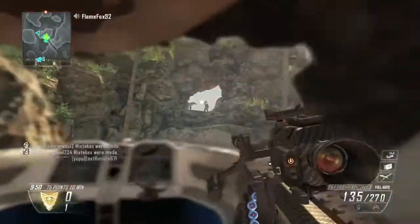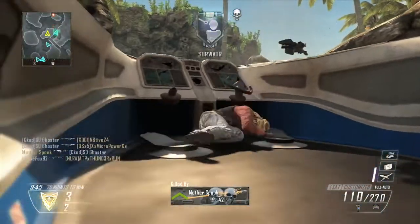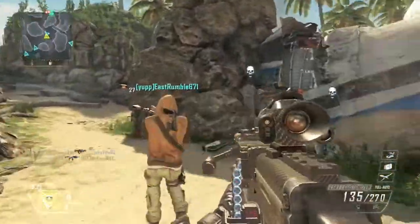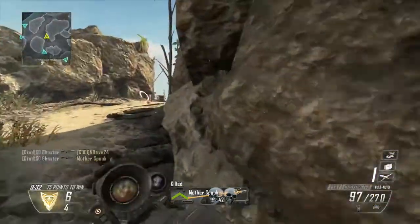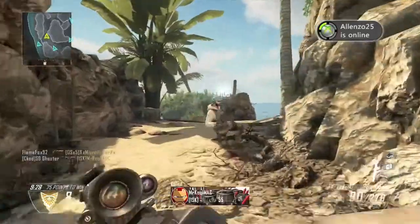Now there are two points of cover: the first one being the plane I am at, and the second one where you just saw me get the kill. Realistically, everything else is wide open. There are a couple arches here and there, but if you are running any kind of air support or assault from the air, you are going to want to run it on this map — it is wide open and you will do fantastic.